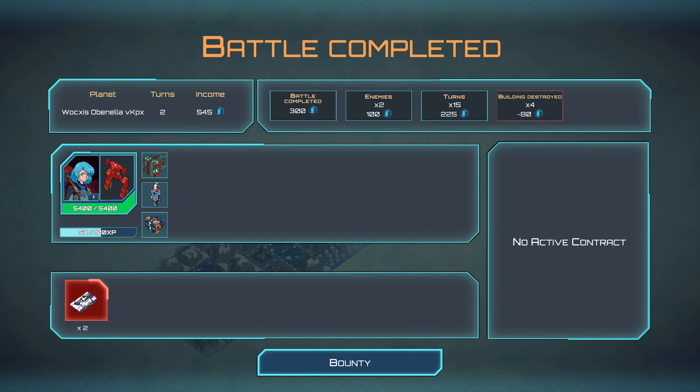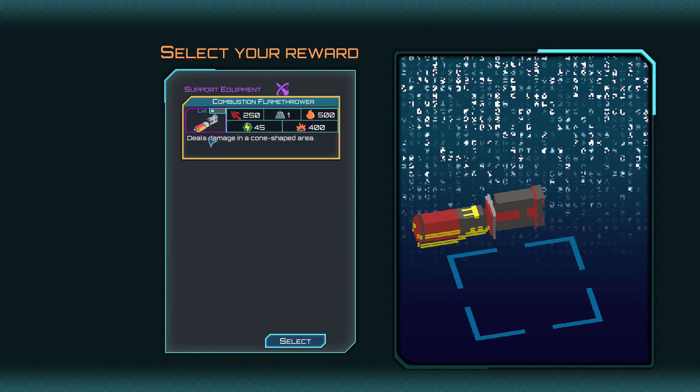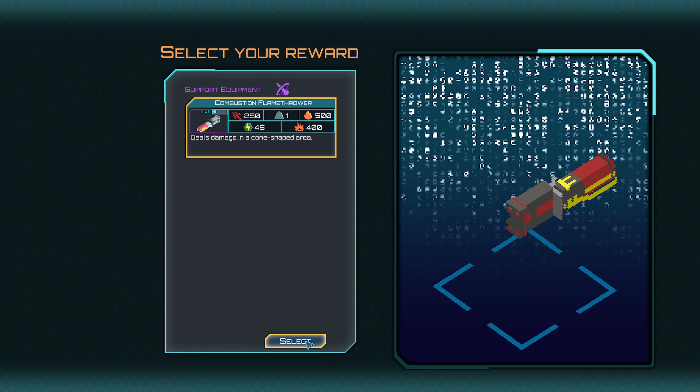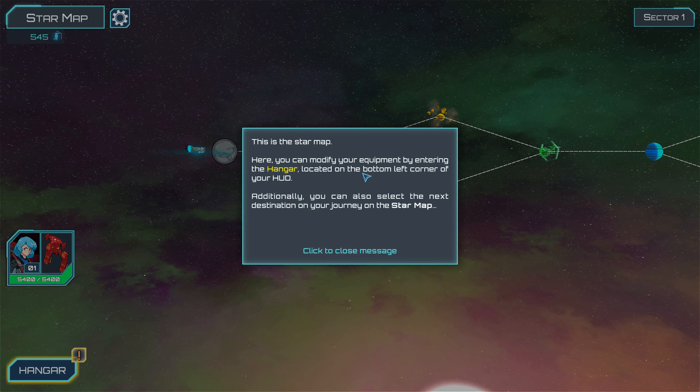Bounty — what do we have? We get to choose. What is this — combustion flamethrower? Deals damage in a cone-shaped area. Okay, so we got the flamethrower. Here you can modify your equipment by enabling the hangar located at the bottom corner.